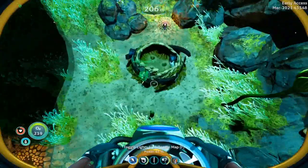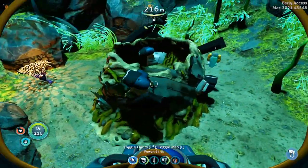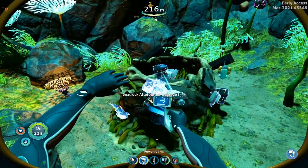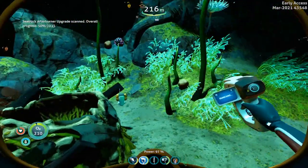Descend and you will see these sea truck wreck-looking parts mixed in with the sea monkey nests. We are going to scan those to get an afterburner upgrade. There is one out of two.